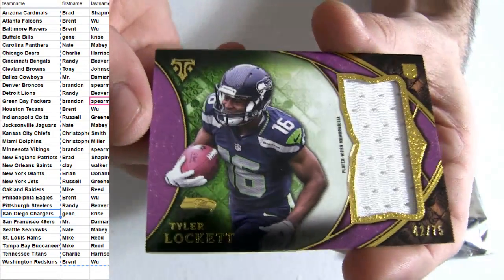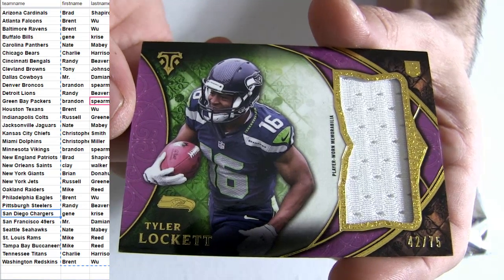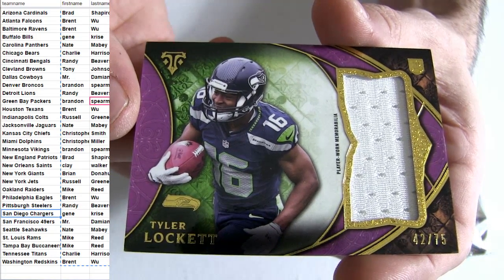Lockett going out to Seattle — short print, $75, got the jumbo. That is Nate M.A.B. snagging those.